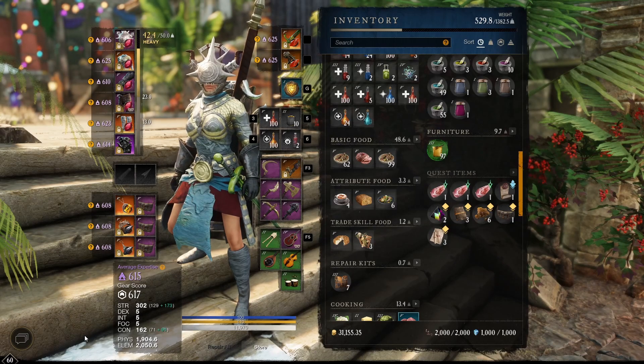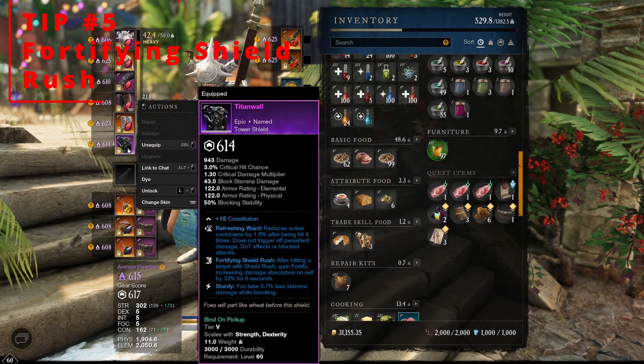Tip number 5: Fortifying Shield Rush — it is your friend. I like to use this in a pinch situation. Fortifying Shield Rush gives you Fortify, increasing damage absorption on yourself by 33% for 6 seconds, though depending on the roll that percentage might vary. This has saved my butt more times than I can count, and I would encourage you to get this on any shield that you carry.